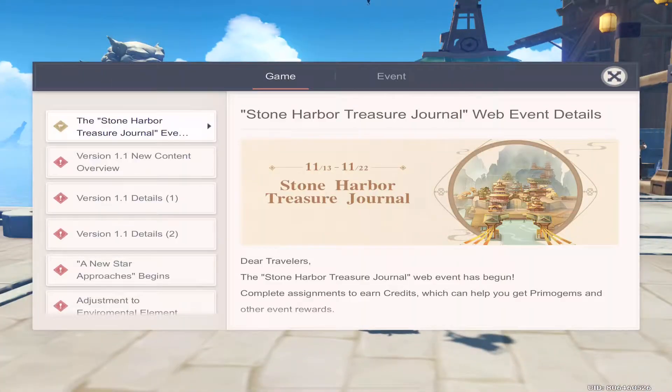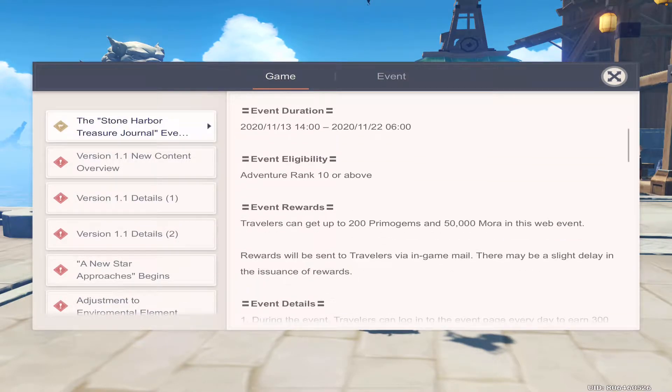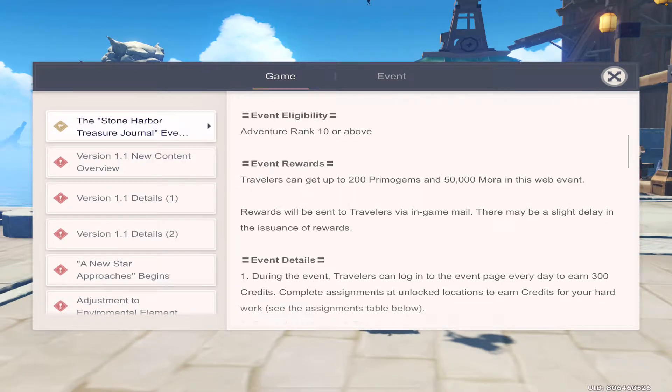There's also a new web event. If you go into Notices, there will be a new Stone Harbor Treasure Journal web event, where you can get up to 200 Primer Gems and 50,000 Mora.